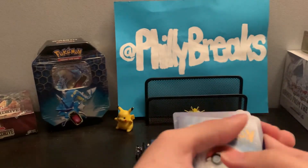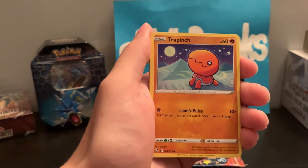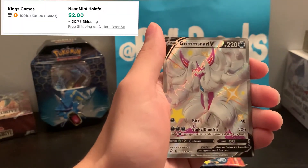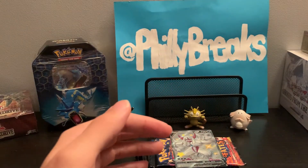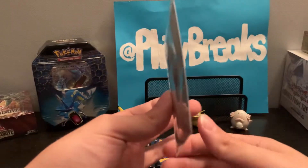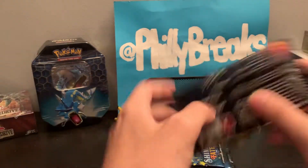Next pack — fire energy, Frillish, Team Yell Towel, Tropius again, Trapinch, Sharpedo. Ralts again — it's only a 72-card set so we'll get doubles. Eevee, Marpico — oh! Shiny Grimmsnarl V full art! Let's go! Oh my god, we just got a shiny full art Grimmsnarl V! Look at that beautiful thing! And we still have six packs to go and we already got a full art!